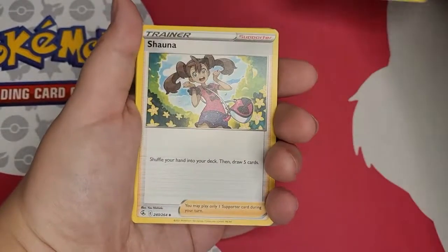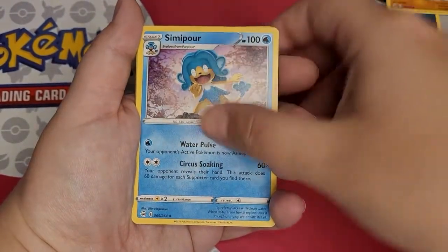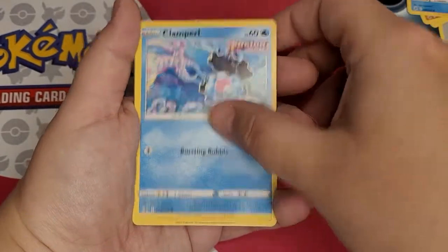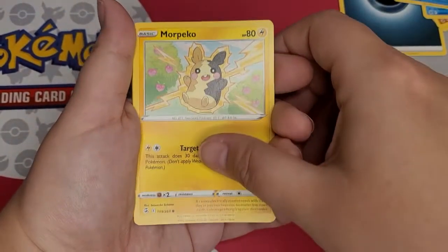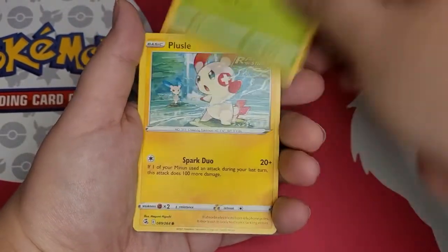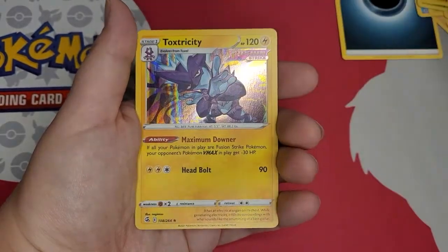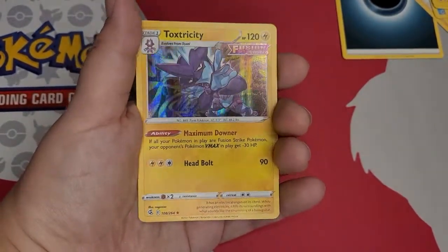The Dark Energy, Shauna, Frymaid, Simipore, Clampearl, Morpeko, Skarmory, Shellmint, Pulsla, Makargo, and a Hollow Toxtricity.